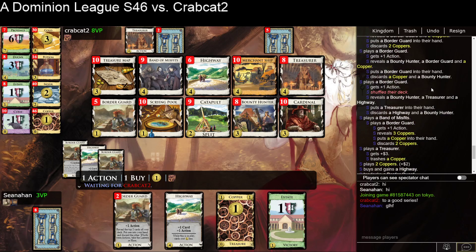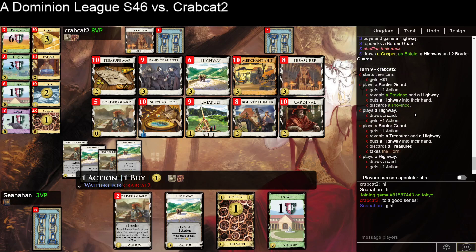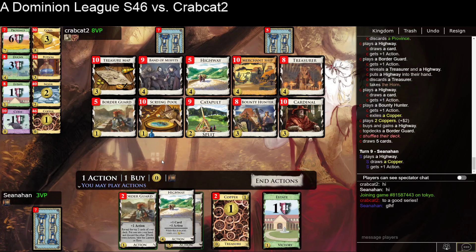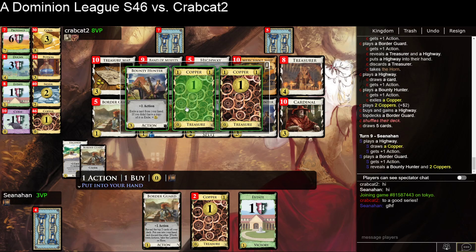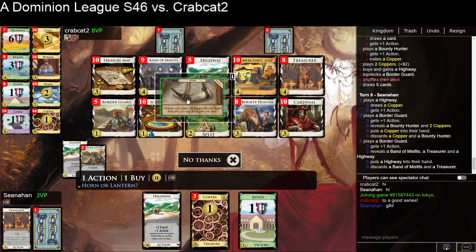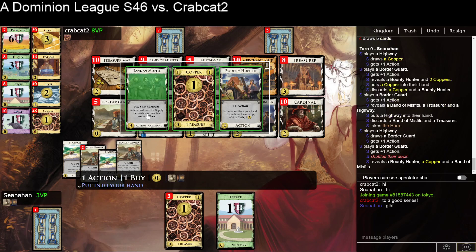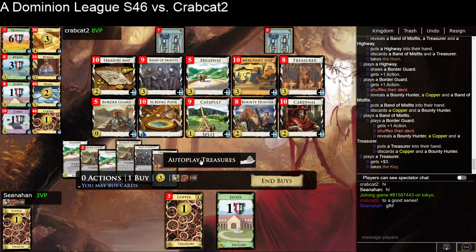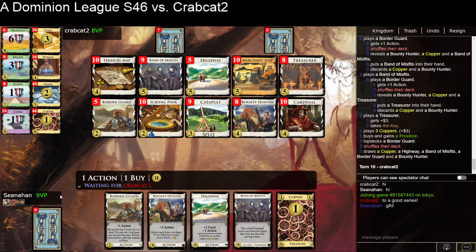I missed a couple of trashes because the Bounty Hunter and the Treasurer collided. Looks like they're not gonna be able to Province this turn — I'll see if they Duchy or even Estate; it's not crazy at this point in the game. I've got a Tiebreaker there. They're going for another Highway. I'll go ahead and grab a Copper. The bottom card should be a Border Guard — I should have three Border Guards and I've only seen two. I'll take the Band of Misfits, play it as a Border Guard, grab the Treasurer. I do need to take the Key in order to Province, but that's fine — next turn I can Bounty Hunt the Province to get up.